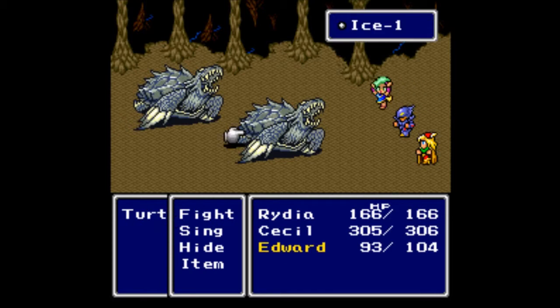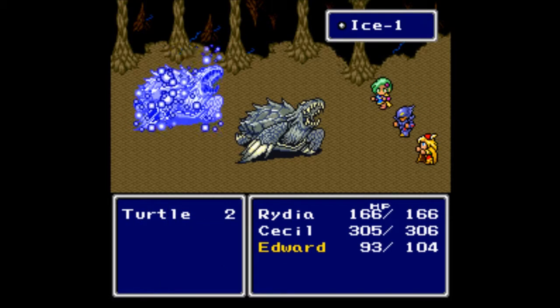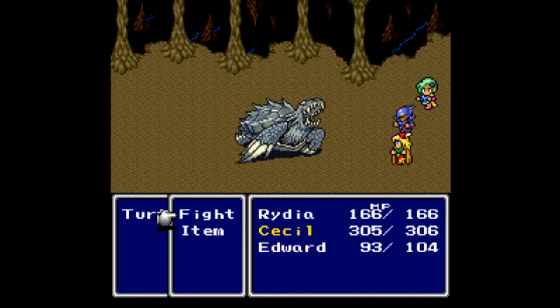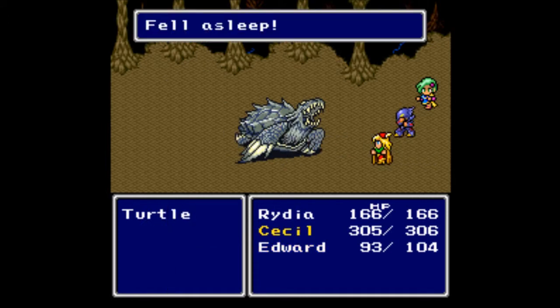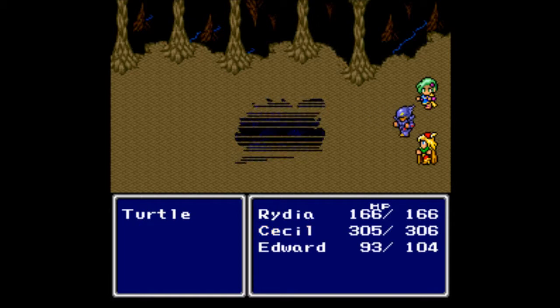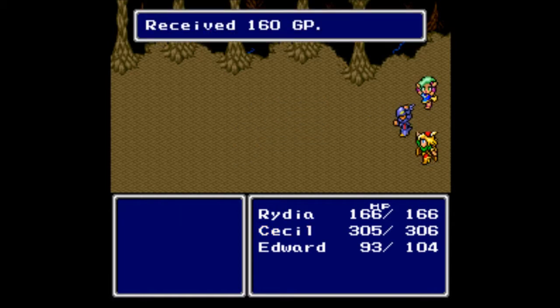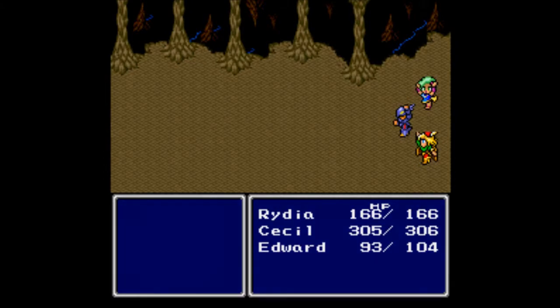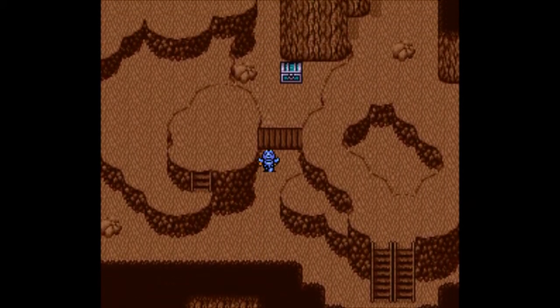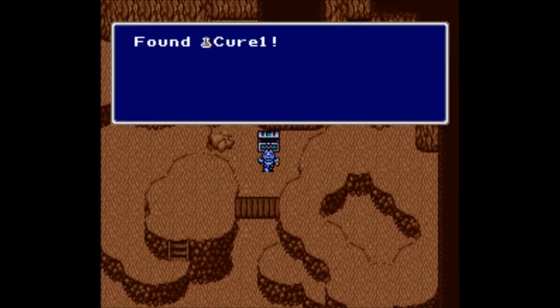Let's see how Edward does with regular attacks. He sucks — what did you expect? But occasionally you'll get a status effect, which is definitely good. One enemy fell asleep so Cecil could finish them off. We get 160 gil and 160 experience.